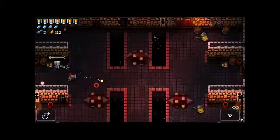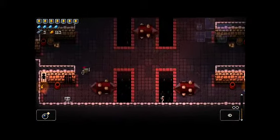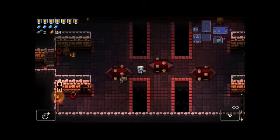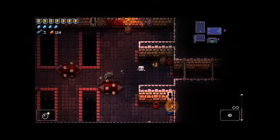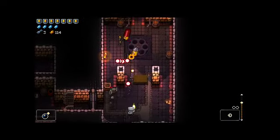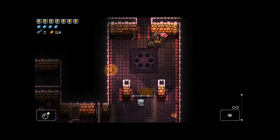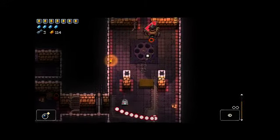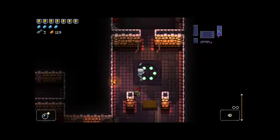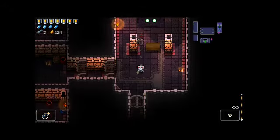They keep dropping chests - they could also drop keys, and that would be appreciated as well. Keys and more money - that's what we're looking for here. We've got two floors after this one - so a little over two floors, two floors and a couple rooms - to come across two more keys and a hundred and sixteen more money. I'd say that's manageable.